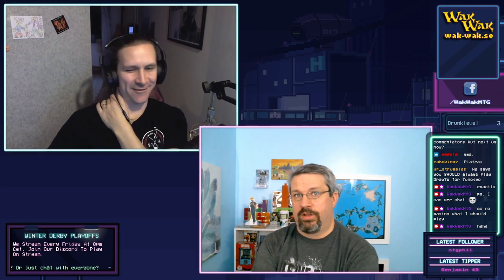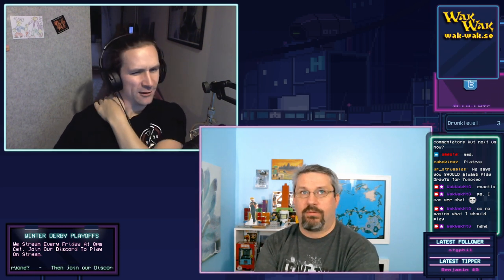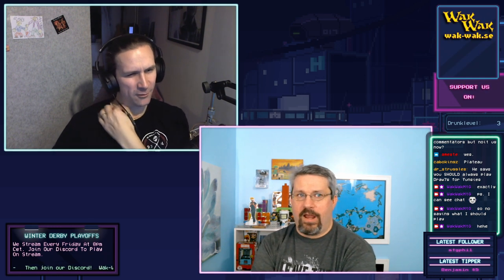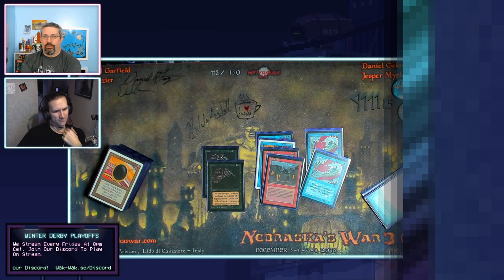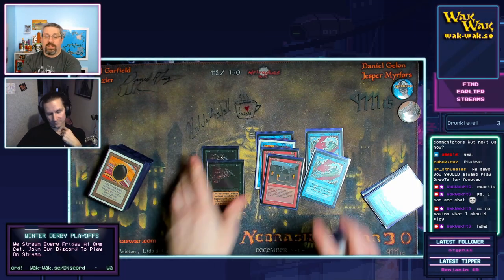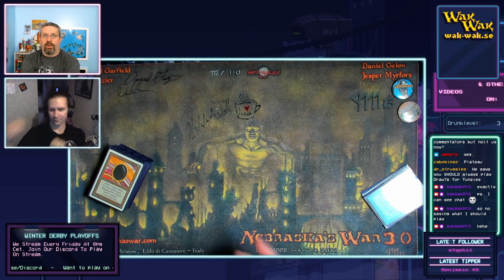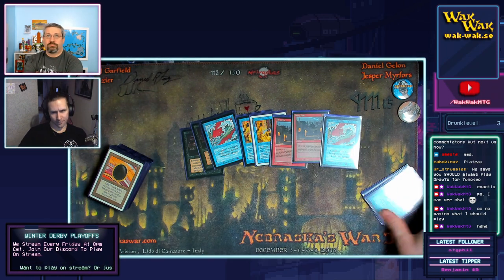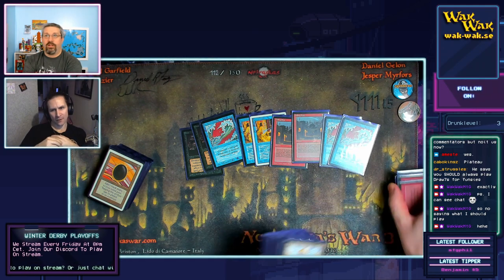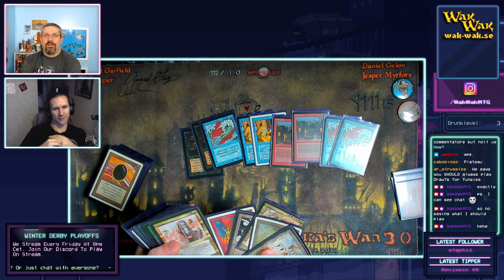He might have something like Concordant Crossroads, Rabid Wombat, Aspect of Wolf — things like that to grow his creatures. He's playing at least blue also, so he could have cheap ones like Weakness or Animate Dead. Maybe a Recall or something along those lines.